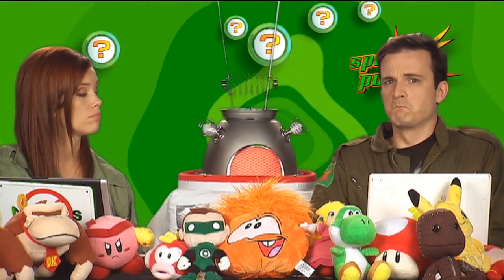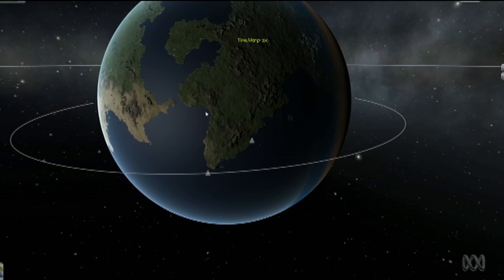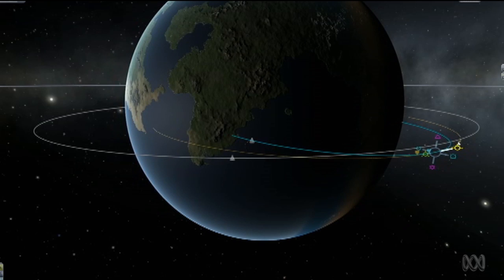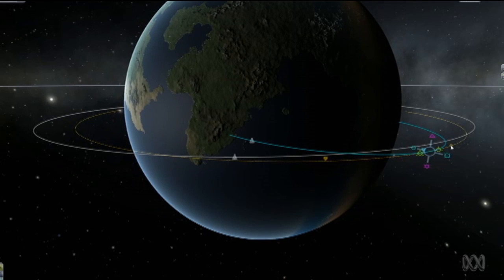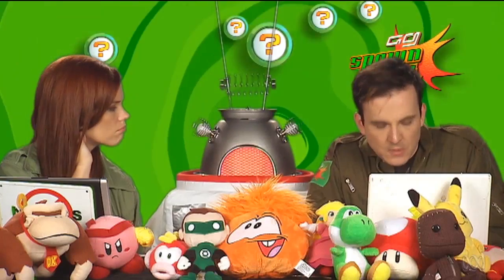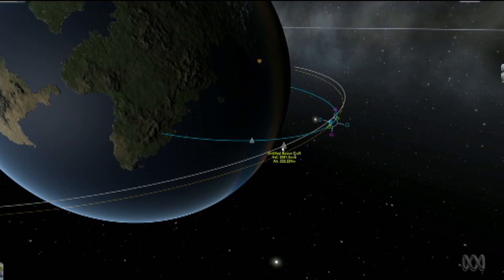Now things get tricky as we attempt to launch another rocket to rendezvous with it. This is where having your previous rocket orbit over the launch site is very helpful. You'll want to go into the map view and launch your second rocket only once you see the first one about to fly overhead — this will keep them relatively close to each other from the start. Use the Maneuver node to help guide your second rocket into a similar orbit as the first.